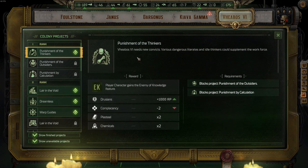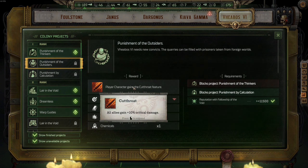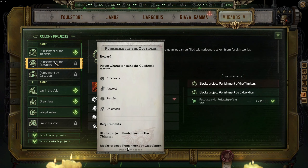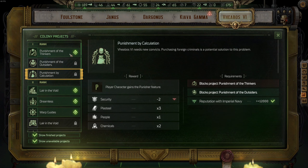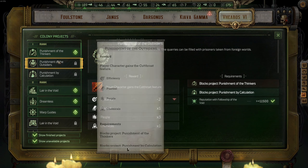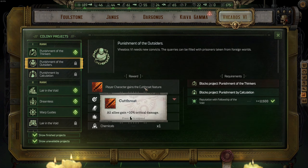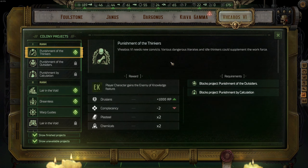The last colony is V-Boss Six. For rank one, you don't know which is better: Punishment of the Tinkers or Punishment of the Outsiders. I believe Punishment of the Outsiders is very good, but I opted for enemy knowledge. I wouldn't be wrong going with Punishment of the Outsiders either. Punishment of Calculation is garbage — ignore it. I recommend picking Outsiders, because Critical Damage is way too good to skip. I chose differently when I first played, but this is the post-patch guide recommendation.